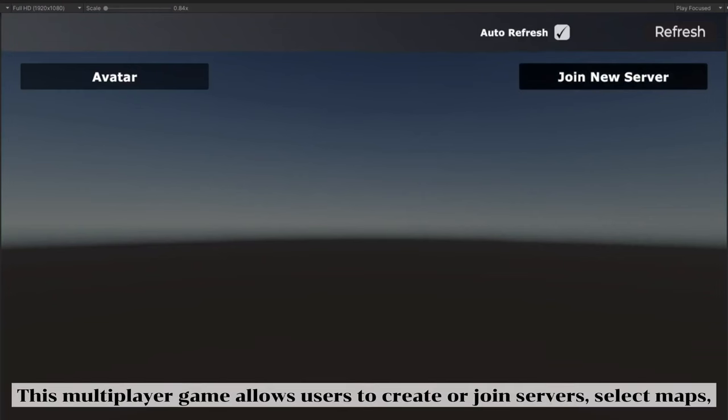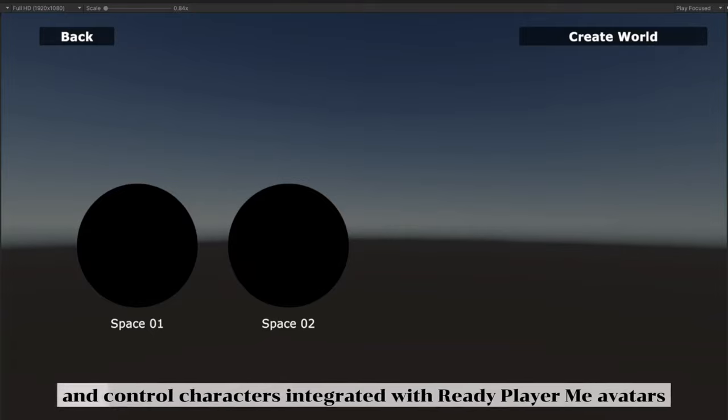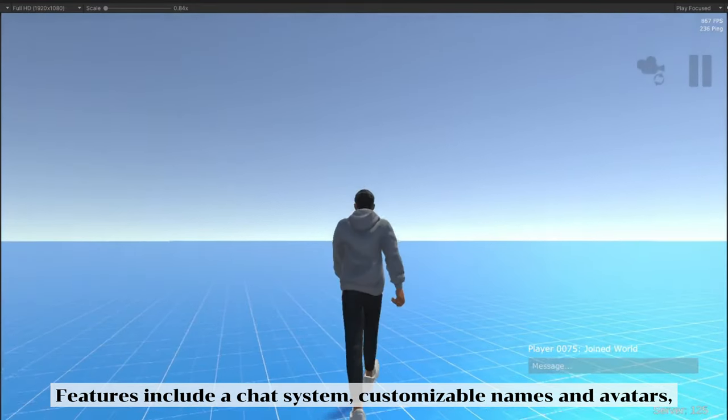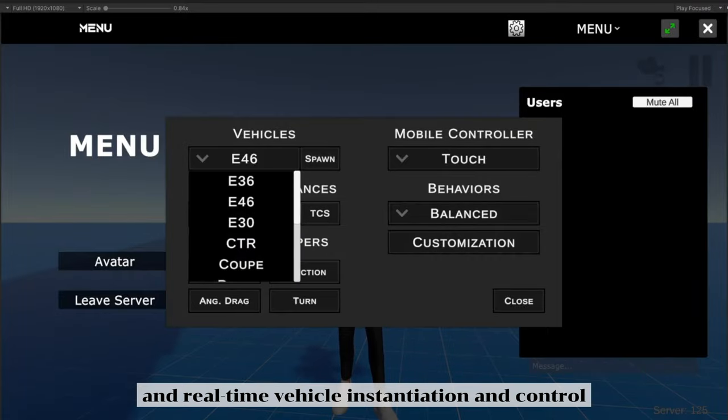This multiplayer game allows users to create or join servers, select maps, and control characters integrated with Ready Player Me avatars. Features include a chat system, customizable names and avatars, and real-time vehicle instantiation and control.